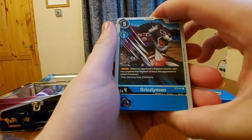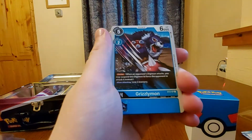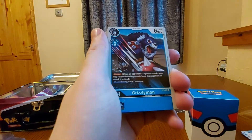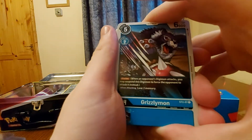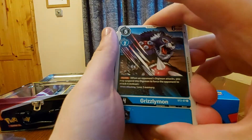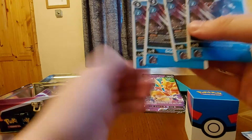Then we get a Grizzlymon — it's a blocker. You need these, because this game is all about attack. If all security gets attacked then you lose it, and once you're attacked after all your security's gone, you lose. So blockers are really important in this game, because not everything can block — you can block if it's got the blocker text. So you get four blockers at level four.